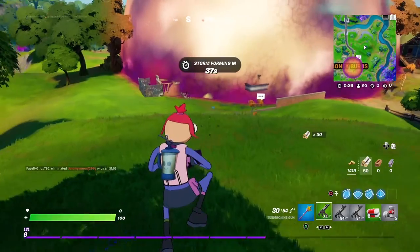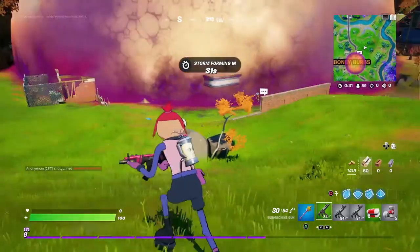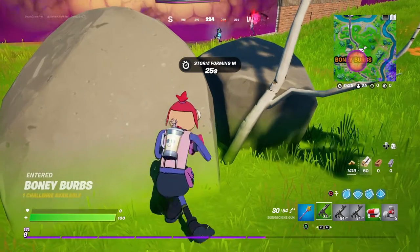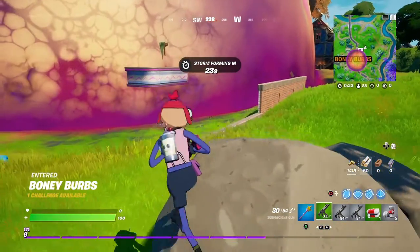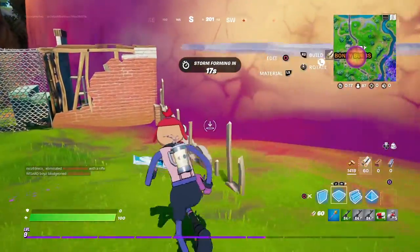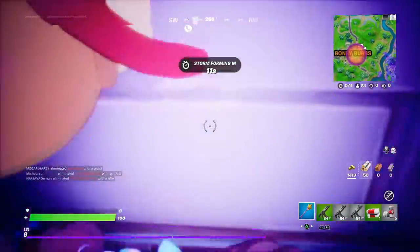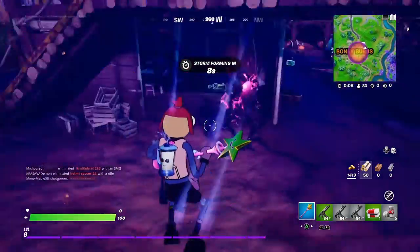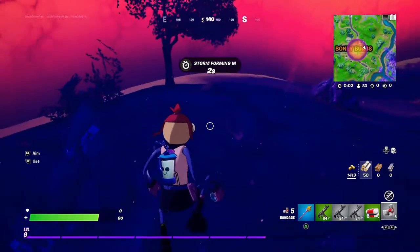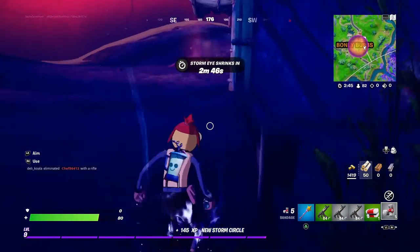Okay, let's sneak in — of course someone's there. Let them do their thing, they didn't see me. I want to get hit — okay I'm hurt, I'm gonna run away and then pop one of these. But I need to be below 75 health for the bandage to work. Okay, let's find another Sideways zone that's not next to a player.